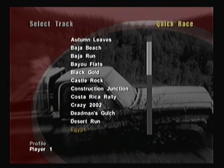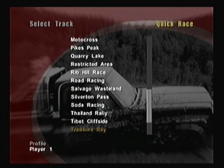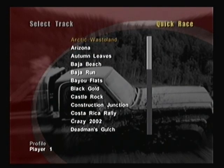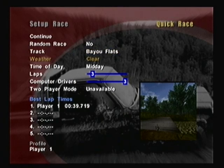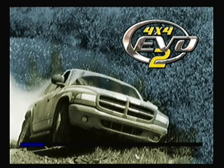By default, Autumn Leaves is shown. As you can see, I have unlocked all the tracks previously used in the 4x4 Evolution game in career mode. Unlike the PC, Mac, and Xbox versions, this version and the PlayStation 2 version require you to unlock all the tracks reused from the first 4x4 Evolution game in career mode, which is kind of weird to say the least. Anyhow, let's start off with Bayou Flats — one of the original tracks available in all versions of this game.